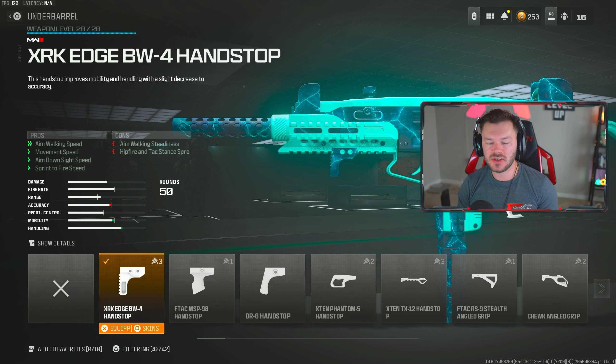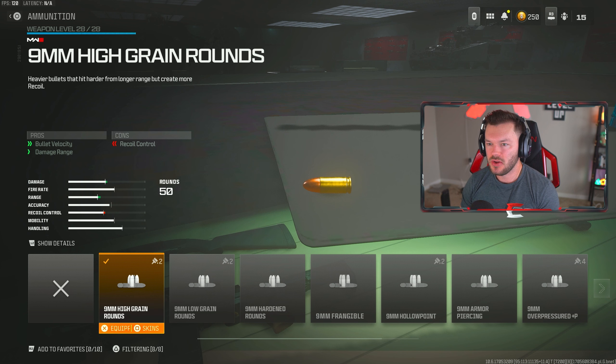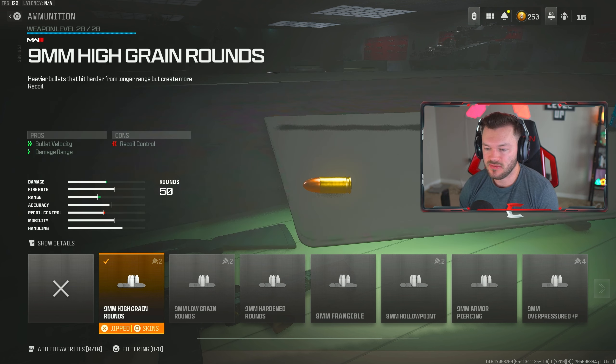After that we're throwing in the XRK Edge BW-4 Hand Stop, which bolsters our overall mobility because that barrel isn't really helping us there. We definitely got to speed this gun up. It's not going to be the fastest SMG, but it hits super hard and you'll still have pretty solid mobility. Then we're throwing on the 9mm High Grain Rounds, increasing bullet velocity and damage range making us more effective out to that 20-plus meter mark — super good for SMGs, you'll really torch people.